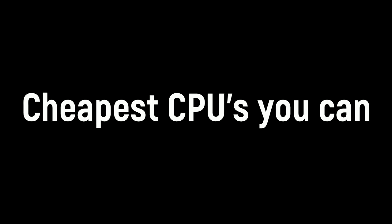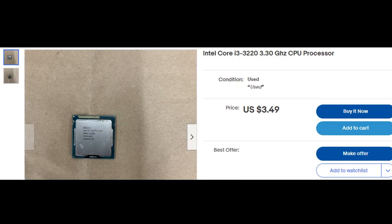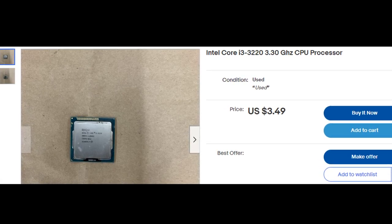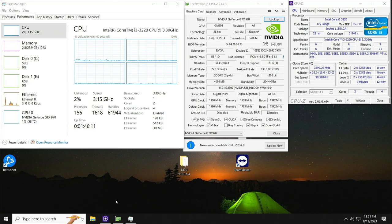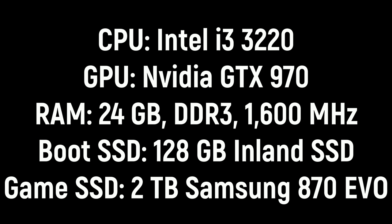The i3-3220 is one of the cheapest CPUs you can get for the LGA-1155 socket, clocking in at a glorious $3.49. Today I'm going to be benchmarking 12 games on it, and also testing Cinebench R23. Here are the specs of the computer, and without further ado, let's get into the benchmarks.